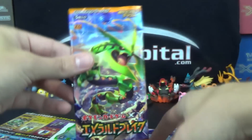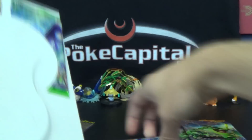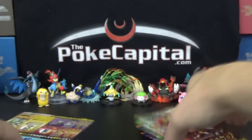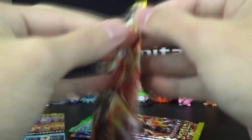We've got Emerald Break times two, and these should all be unlimited packs — not first edition, just FYI. We've got two Tidal Storm, which is XY5, and two Gaia Volcano, which is also XY5. So let's just go right in order and start with the XY5 Gaia Volcano packs.